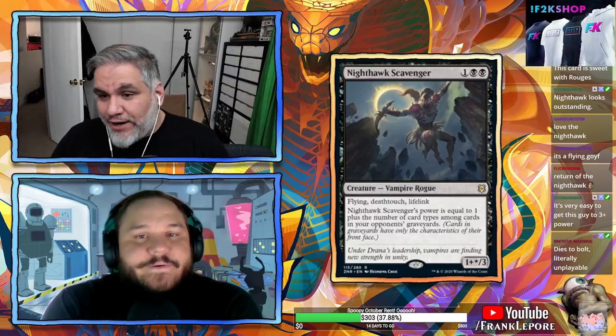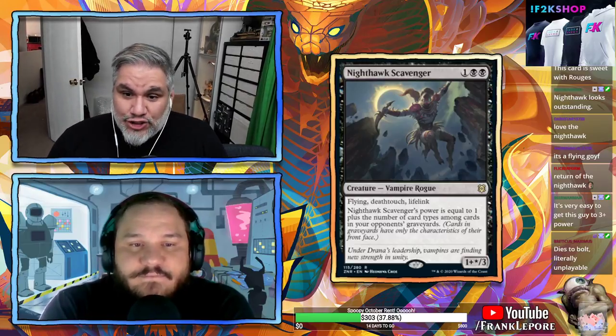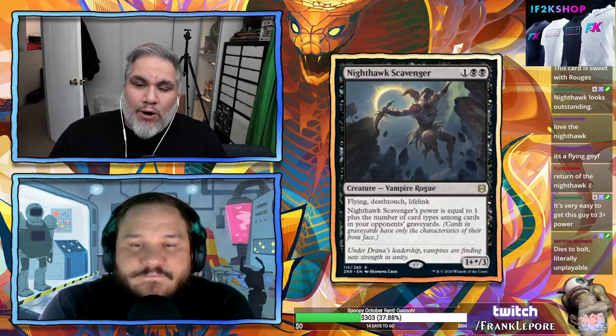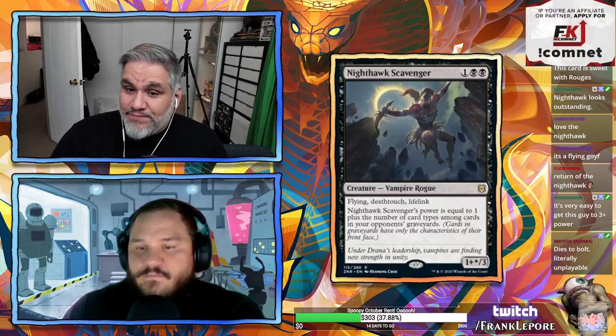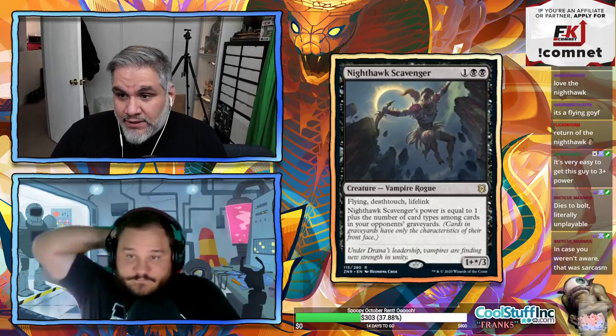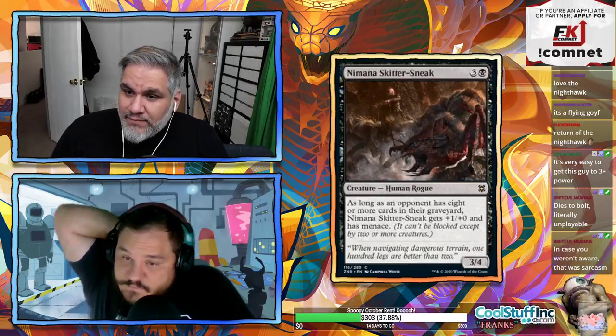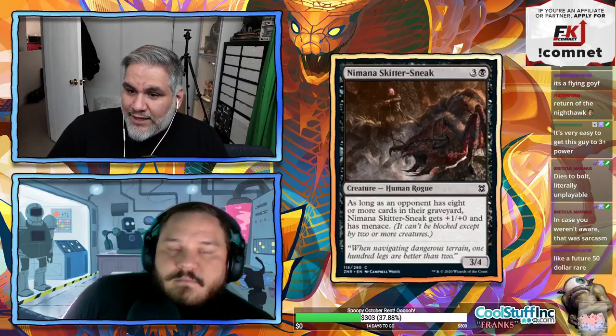In any cube with Vampire Nighthawk this is a direct replacement. As a 1/3 it's always going to kill something or gain life, so the floor is reasonable even if the opponent's graveyard isn't stacked.